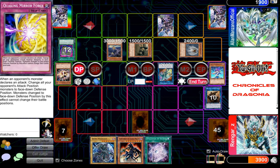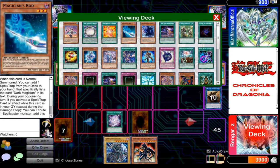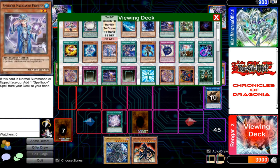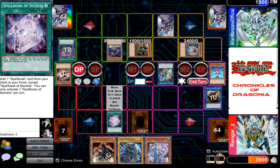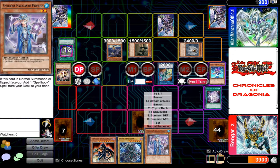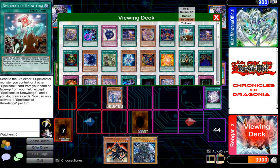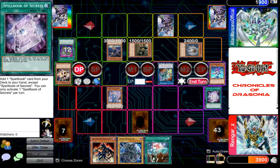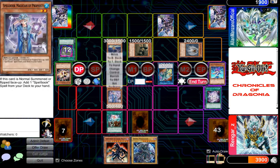Come on deck, give me your card. I activate Spellbook of Secrets to search my deck. I activate Spellbook of Secrets again — I send my card to the grave to draw two cards.